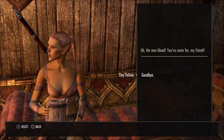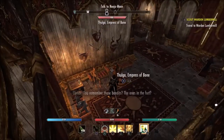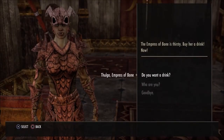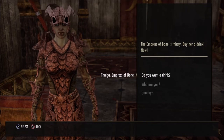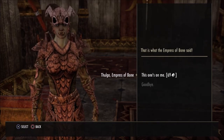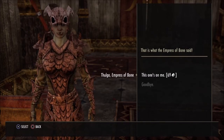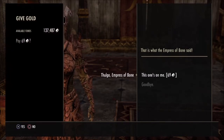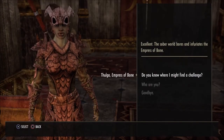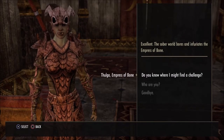The new blood — you've come far, my friend. Thanks for watching, guys. The Empress of Bone is thirsty — buy her a drink now. That is what the Empress of Bone said. Excellent. The sober world bores and infuriates the Empress of Bone.